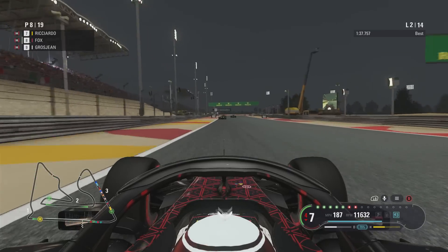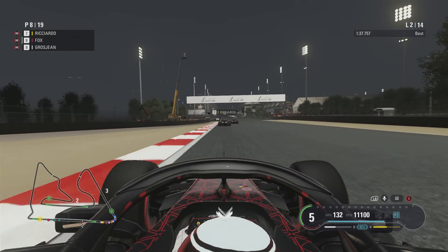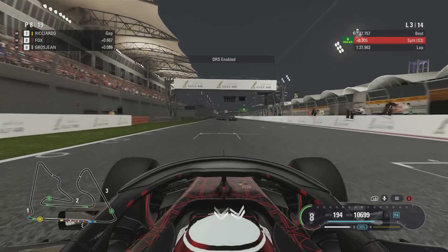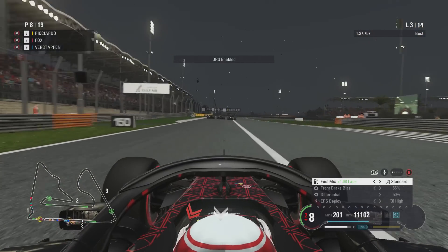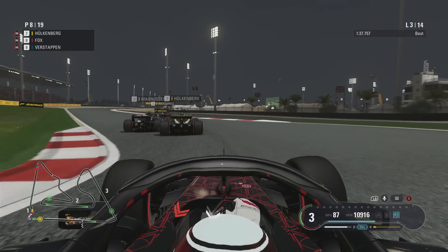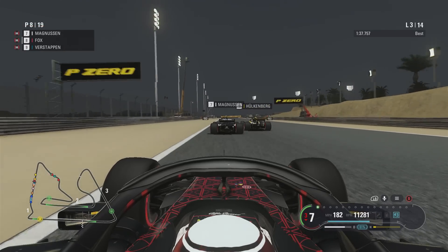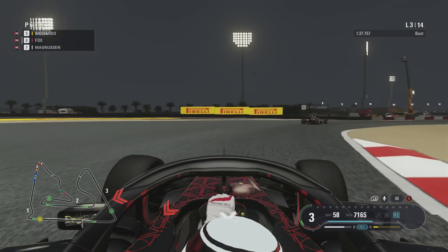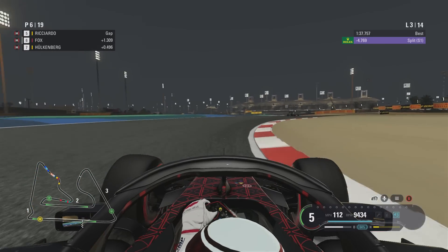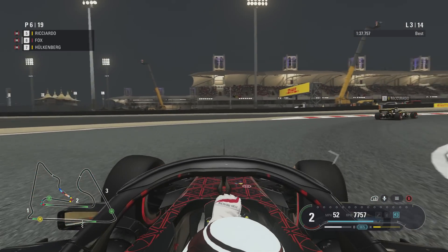Kevin Magnussen's having a go at Hulkenberg up in front — that might just pave my way to come through and have some fun. I've got Grosjean on my back and Verstappen alongside as well. I have a screen freeze mid-corner which is a bit of a panic in the braking zone. Magnussen, Grosjean, and Hulkenberg go into fights — I wonder if I can sneak up the inside of the pair of them. Of course I can — when you're racing AIs, just do it, you'll get it done. And now I can pull away.